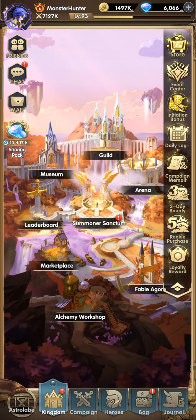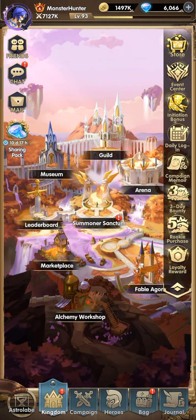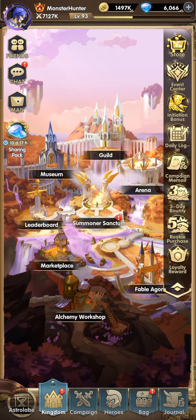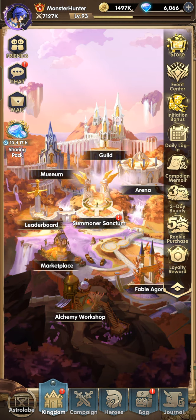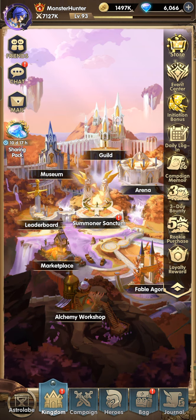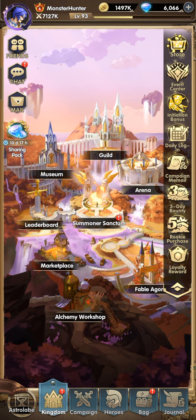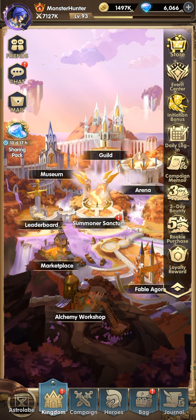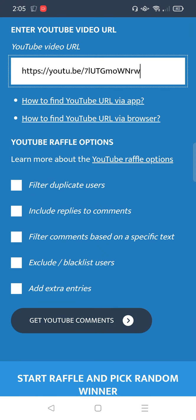Now let's move on to our giveaway. I have a comment picker already set up. The winner needs to contact me or join my Discord — the link is in the description below. Make sure you've already joined our Discord, post that you are the winner, and include a screenshot of your IGN and server so you can be verified.